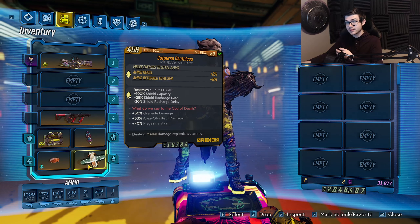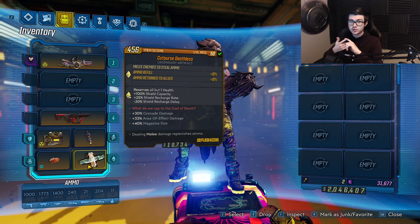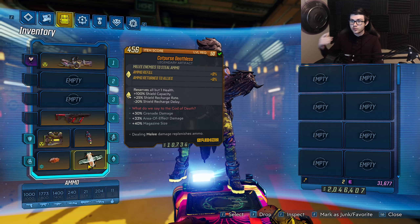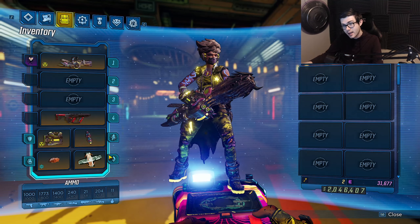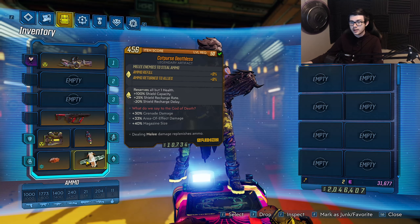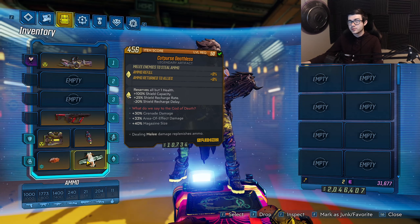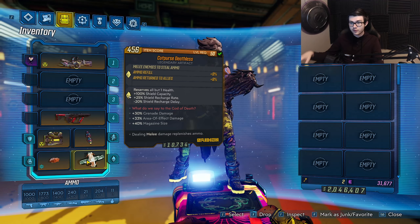We have 50% drop chance of health boosters, but they're literally pointless for this build. That is because we're using the Cup vs. Deathless artifact — when we melee an enemy we're getting ammo back, plus it's reserving our health to give us 100% more shields. Since we're going to be playing this like a sniper-ish build and sitting back — because if you don't, you're gonna die to the Yellowcake's explosions. On this artifact we have 30% more grenade damage, 33% area effect damage which is essentially splash damage, and 40% magazine size. The only thing we're really using is the area of effect damage.